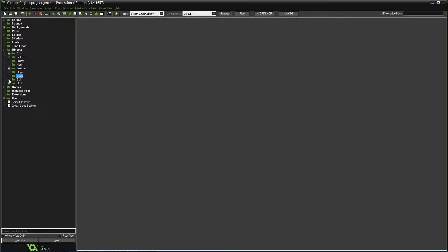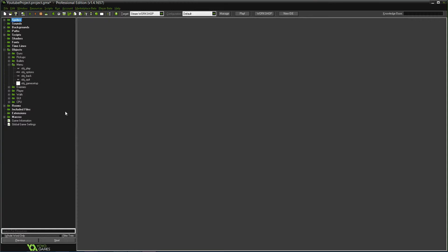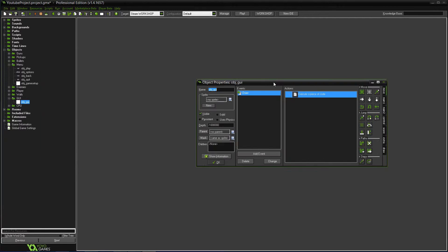We are going to start this at the game setup. We'll do global dot g score equals zero. You might want to copy that just so you have that variable — g score equals zero. Now we can keep track of this and actually display it.